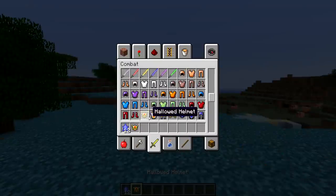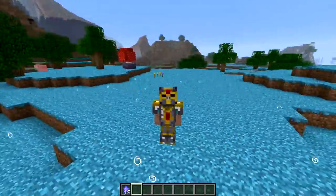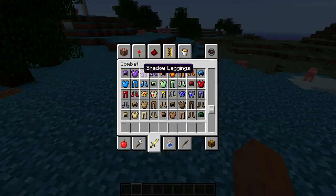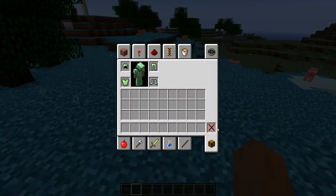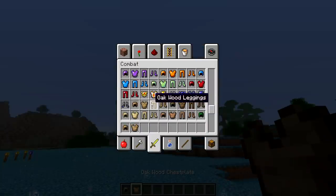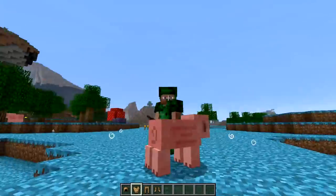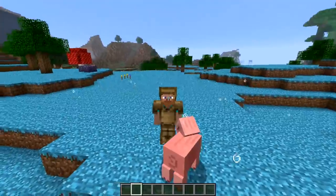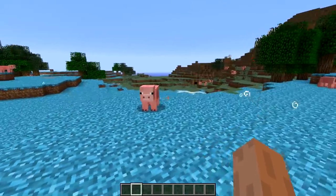The hallowed armor looks nice - I like it. We got mithril, molten - the question is are these just recolors? Yes they are. But the wooden armor doesn't look too bad. Cactus set is beautiful - at least all these sprites and textures are custom, which makes it look really cool. The wooden armor is not too bad either.